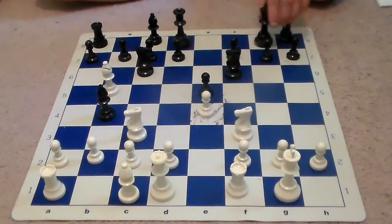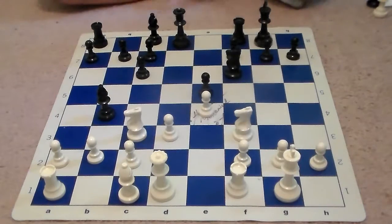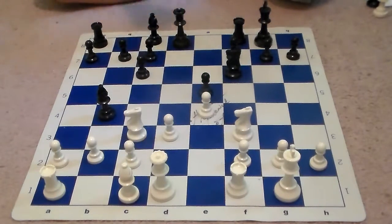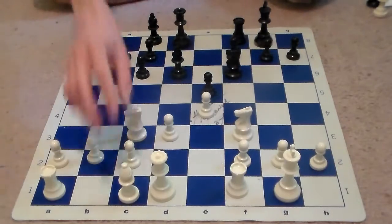After castling from both sides, White captures the knight, Black takes back with the center pawn, and then we see d3. d3 is a good move, reinforcing White's control over the e4 pawn.